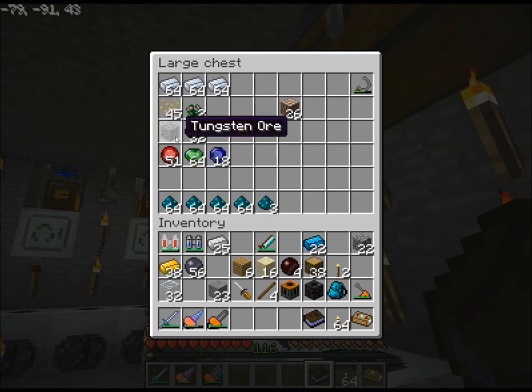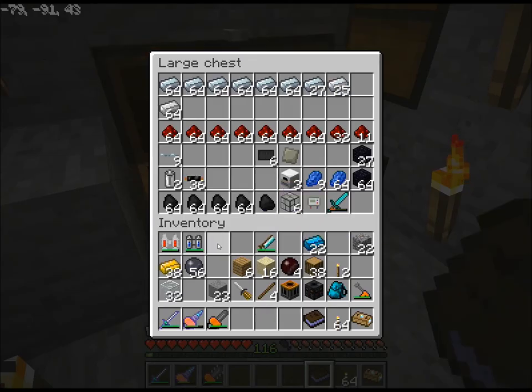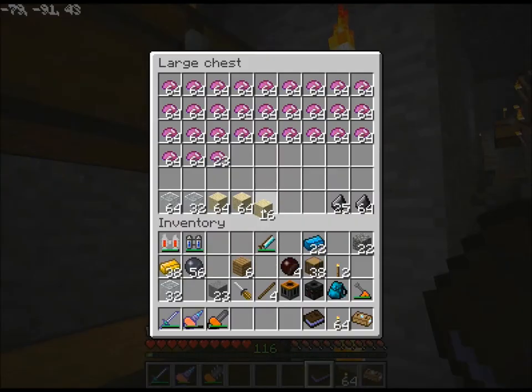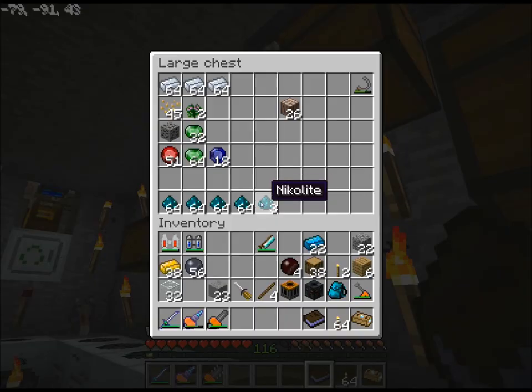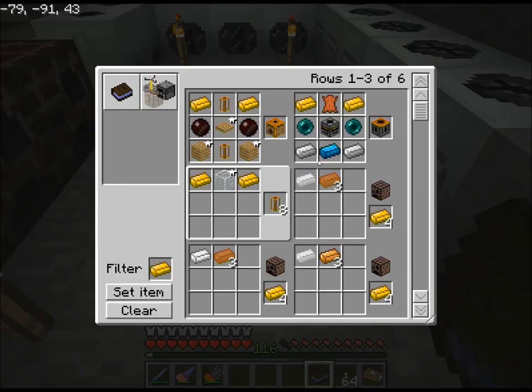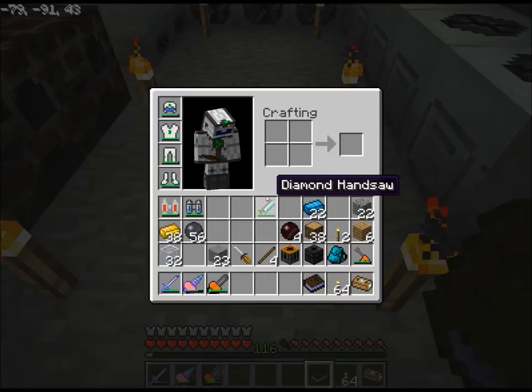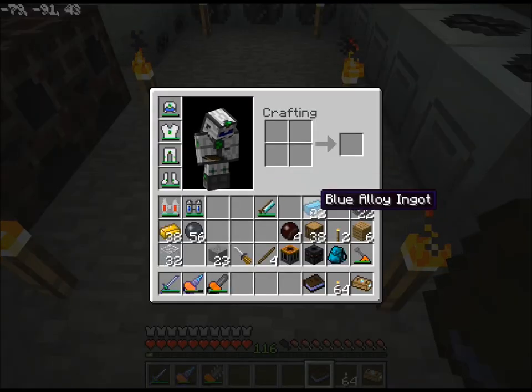Still don't know what to do with that tungsten ore, but alright. I suppose I can put most of the stuff away now. Sand goes in here. Oh, blue wires! That's what I was gonna need — I knew I was forgetting something. It's just wool around alloy ingots. So how many do I have? 22. 22 doesn't really divide by three, makes seven.